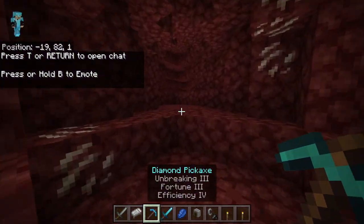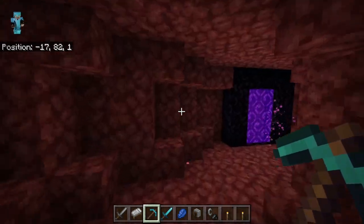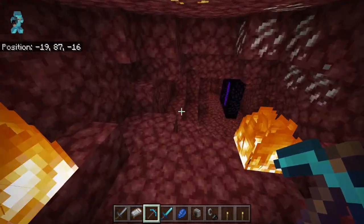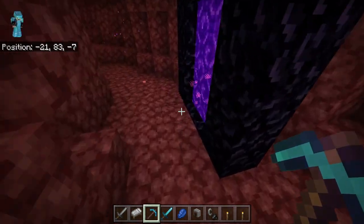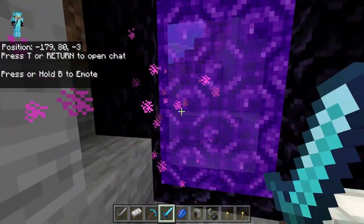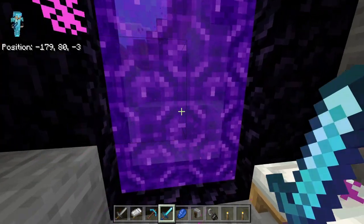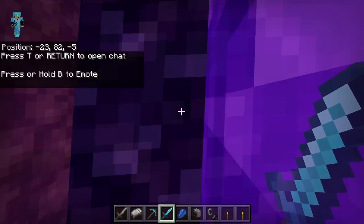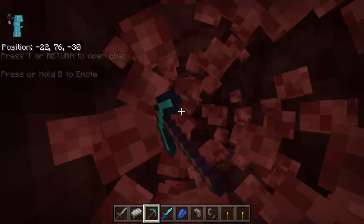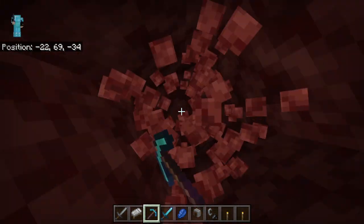You're heading to the Nether for a very valuable resource: quartz, which is used for observers and a lot of redstone farms. Of course you also need to get blaze rods and find the Ender Dragon and things like that. You'll need to go through a Nether Fortress to find blaze rods. It may be difficult to find a Nether Fortress - a lot of the time it is difficult. And especially do not dig straight down in the Nether. That is the worst possible idea.